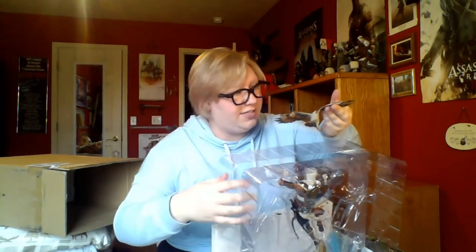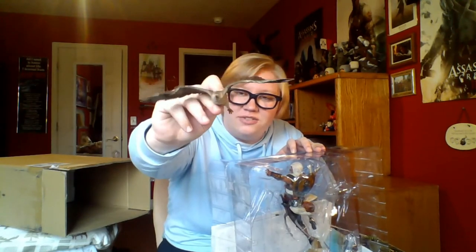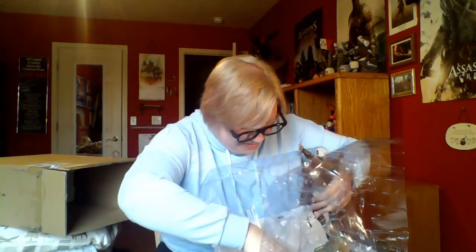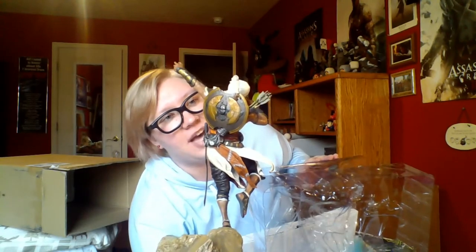He's firing three arrows at a time, so here are the arrows. And here's Senu — Bayek's eagle companion — with a missing leg? Oh, her other leg is attached to the shield on his back, so she's missing a leg right now but when I attach her she'll be ready to go. Here's the rest of him — it looks like the remains of an old Egyptian column and he's on it firing his bow. How cool is that? I love this statue. The detail is incredibly striking — you'd think something like this would cost $200 on its own, but I'm getting so much more with it. It's such a bargain.